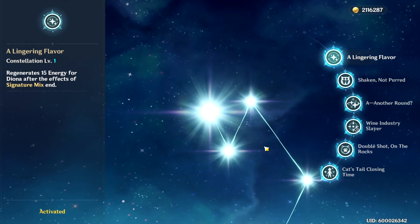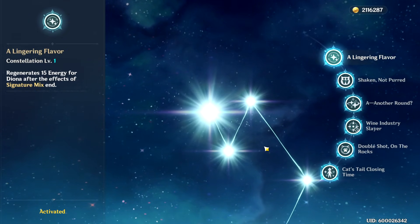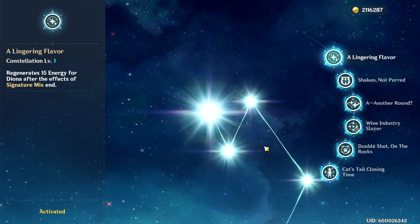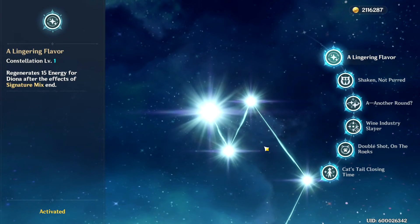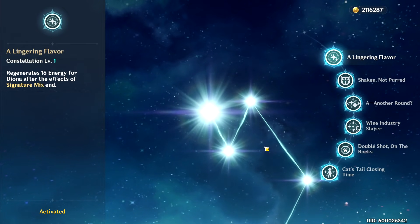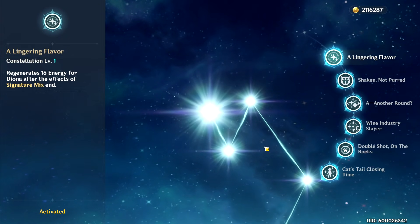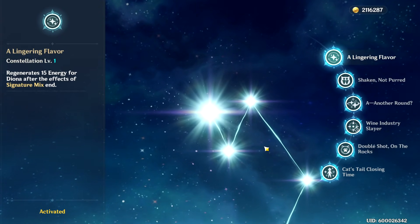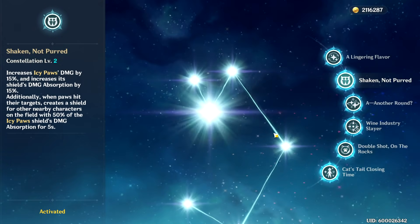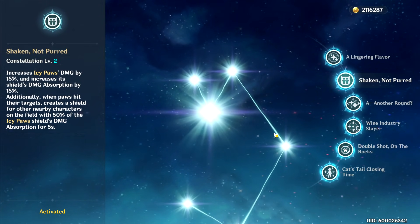Diona's early constellations are definitely worth shooting for if you're planning to build her. Starting with C1, this is probably her most important constellation that makes her overall gameplay much better — it grants Diona 15 energy once her elemental burst ends. While it doesn't seem like much on paper, Diona actually suffers a little bit from energy problems, so going from C0 to C1 definitely had the most impact out of any Diona constellation. C2 is also a super good constellation like C1, but it's not as game changing in my opinion.